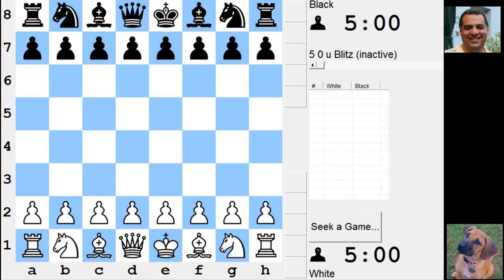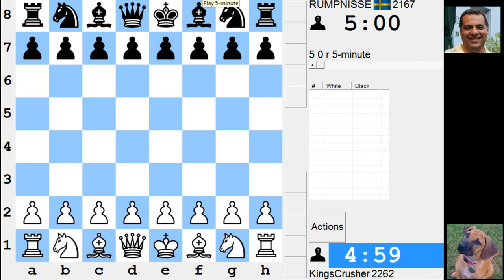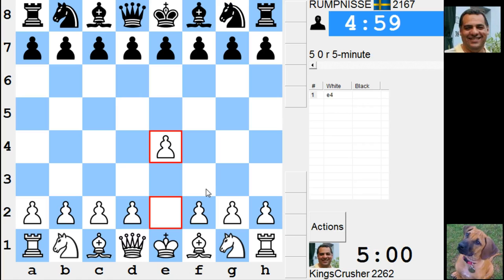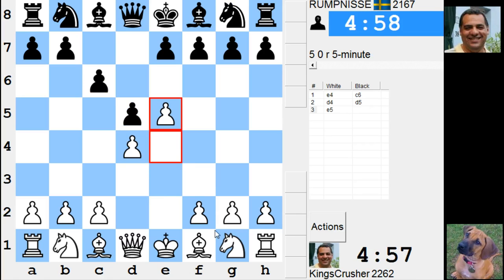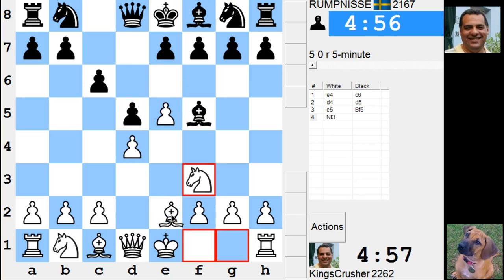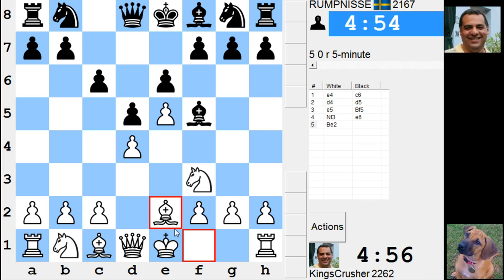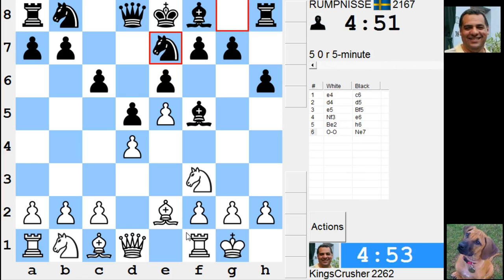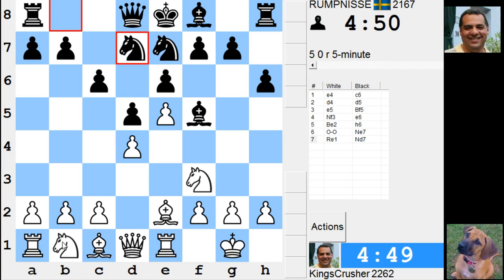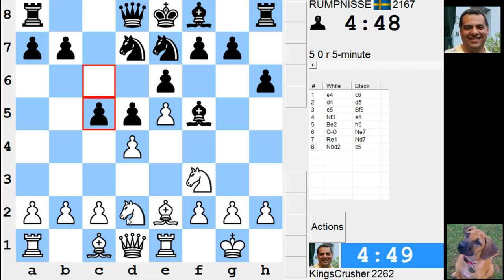Welcome to another mega exciting five-minute auto pairing. Let's see what happens here. Playing Rumpanese 2167 — let's try this Nigel Short-style. It's three minutes, 2016 over 12 games.